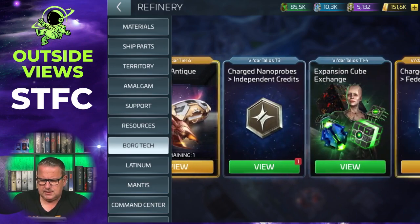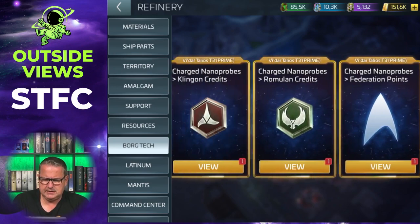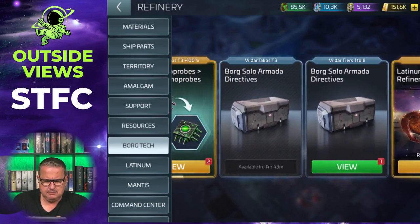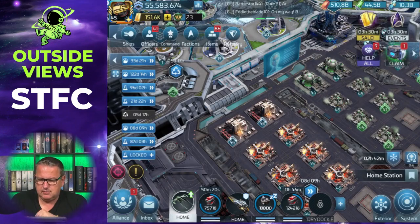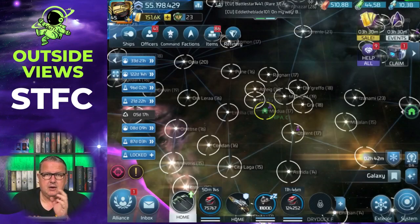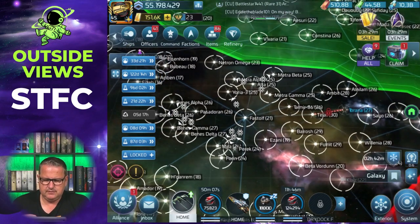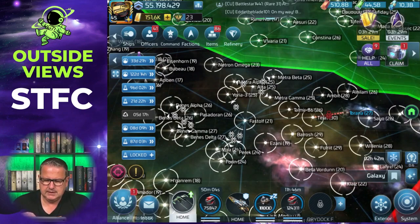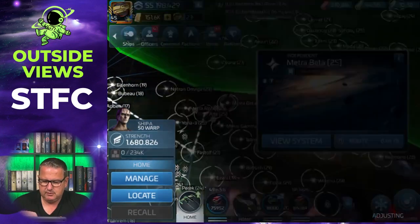This refinery comes up when you have the Vida. You can also see that there are faction credits you can get, as well as faction reputation with the Talius that builds up over time. But this refinery comes with a Vida — not as many things as you saw on mine, but at least a little bit is there. When you have the Vida you will want to hunt Borg probes. For starters, there are systems south of Romulan space — Metra Alpha, Metra Beta, and Metra Gamma — which are the level 25 Borg systems and the lowest level Borg systems in the game.